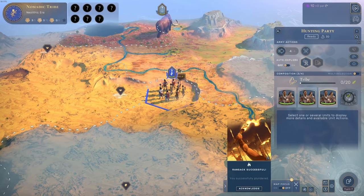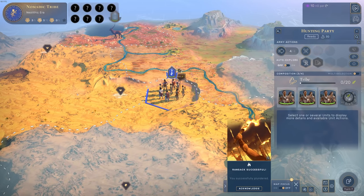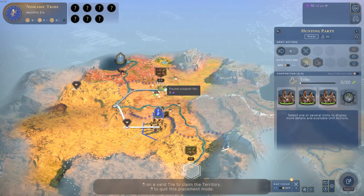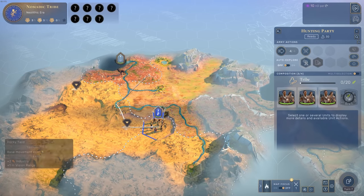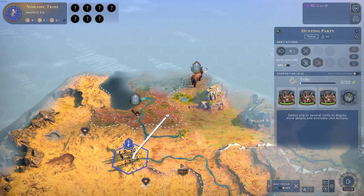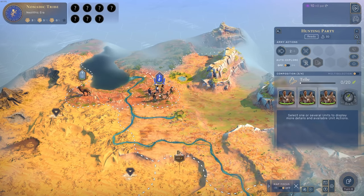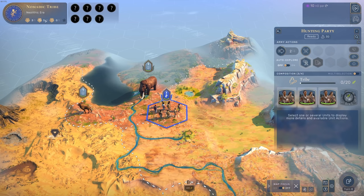Our hunting party has grown by one — our new tribesperson. We can fight more easily now. We could hunt the mammoth here and we could ransack the sanctuary for 20 food, so I'm absolutely going for that. It takes one turn. We've ransacked the sanctuary, got 20 food, and that means another tribesperson — we've grown by three pops and only need two more for the next era.